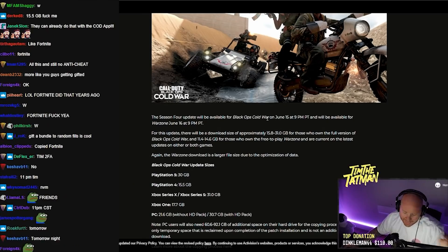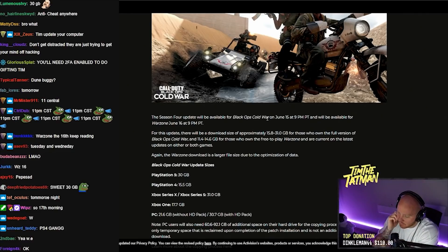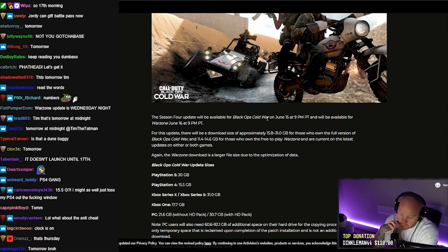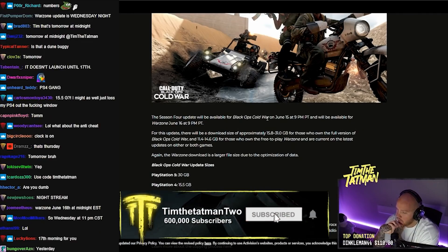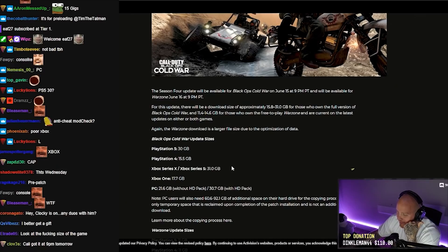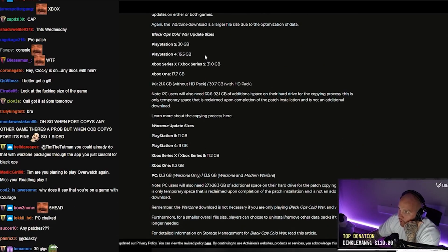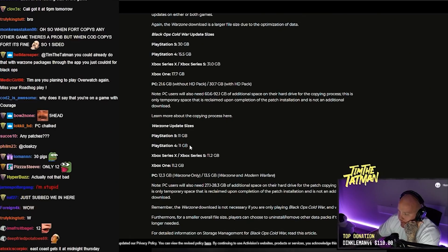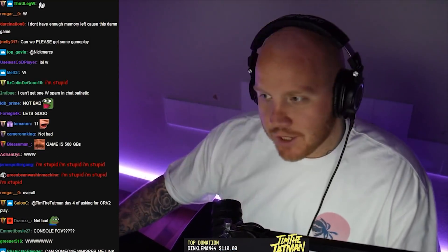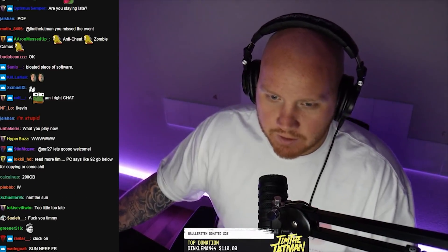Season 4 update available June 15th at 9 PM PT for Cold War, and June 16th 9 PM for Warzone — so basically Thursday. Download sizes: PS5 30GB, PS4 15GB, Xbox Series X 31GB, Xbox One 21.6GB, PC 12GB. Not as bad as expected. Overall — Season 4 is keeping Warzone fresh, which is what we want to see. I'm excited to check it all out.